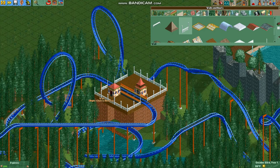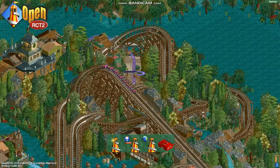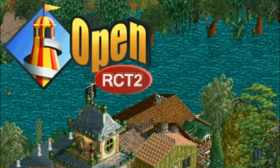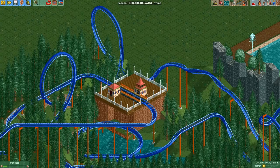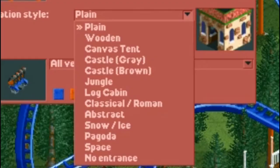Now, as classic as these buildings are, they don't really fit into the style of a real park. So if you don't yet have OpenRCT2, I highly recommend you get it as soon as possible — there's no reason not to. What's exclusive to OpenRCT2 are invisible entrance buildings. So go to the paint tab, select no entrance, and boom!